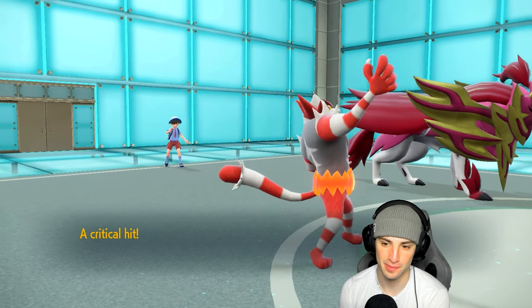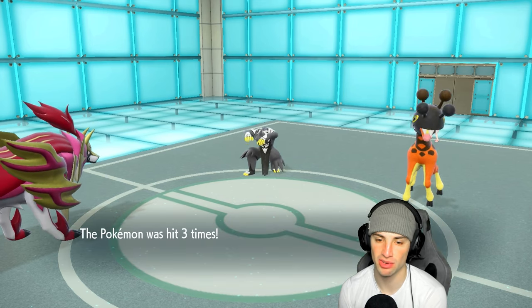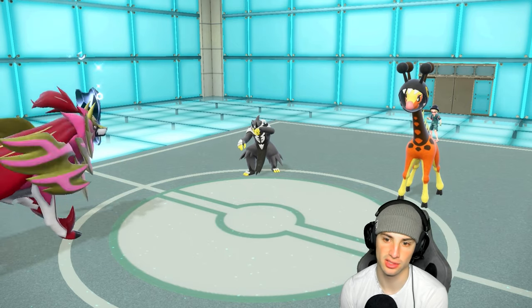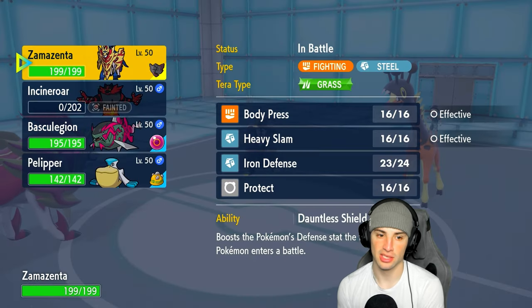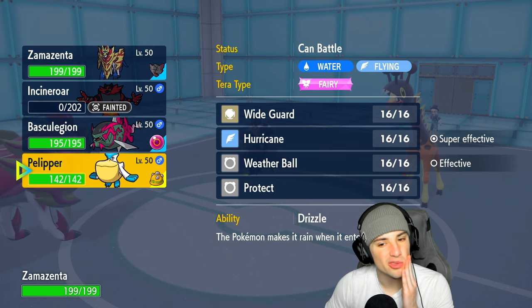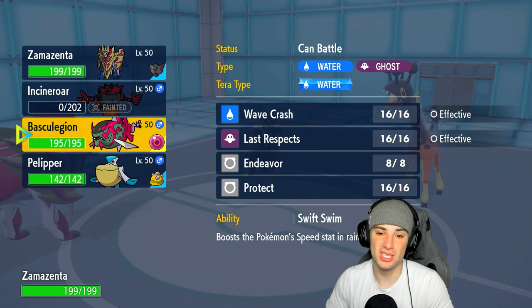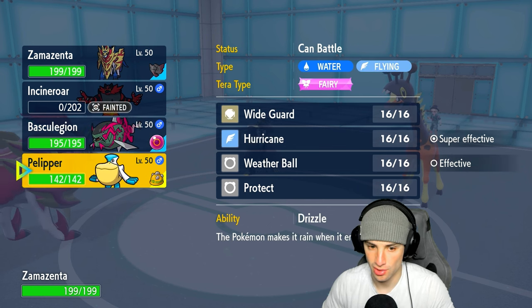I didn't think he would bring Frigiraf to be honest. Now we know three of his Pokemon — chances are his last Pokemon is his restricted, which makes a lot of sense. I could go into Pelipper to drop Hurricanes. Wide Guard won't really do anything for us here, and I really don't want to boost his water damage output.